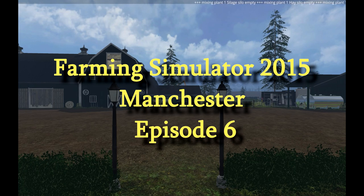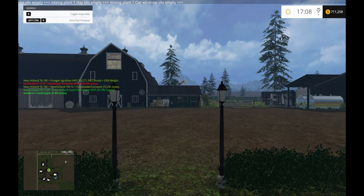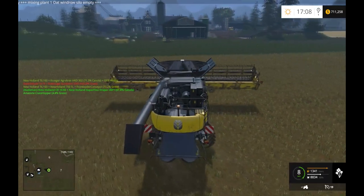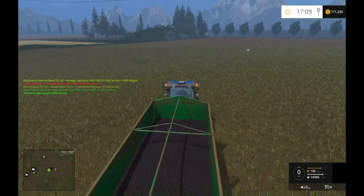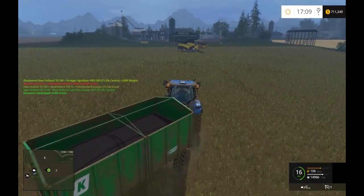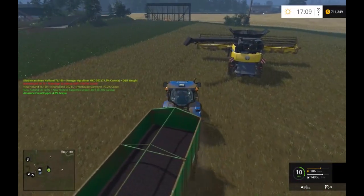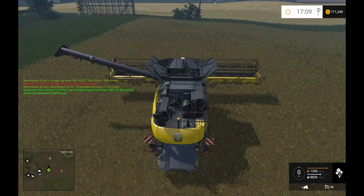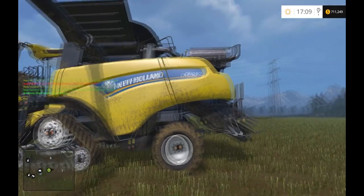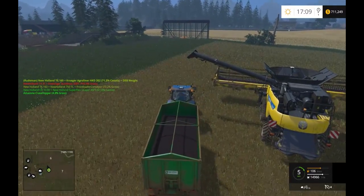Welcome back to Farming Simulator 2015 with the Rude Man. We're back in Manchester and in the last episode we were harvesting a couple fields that don't belong to us, so let's get back to it. We just finished field number seven and we're gonna head over to field number six, but we got to get rid of the canola first, otherwise we won't be able to harvest that oat over there. I had a comment from reaper9111 - he's the mod author of this map - and he was gracious enough to thank me for playing his map. I told him I really enjoy the map and the detail and I'm having a lot of fun.